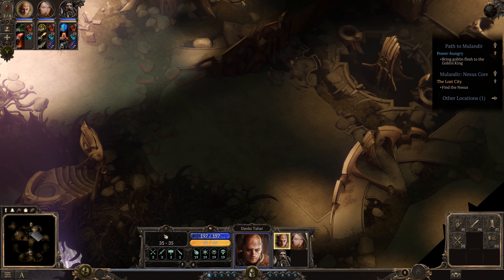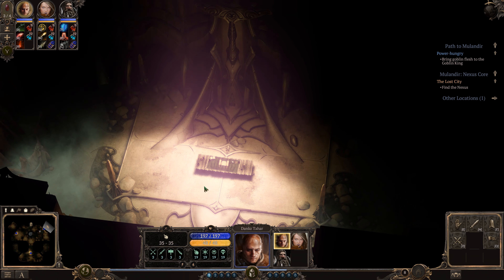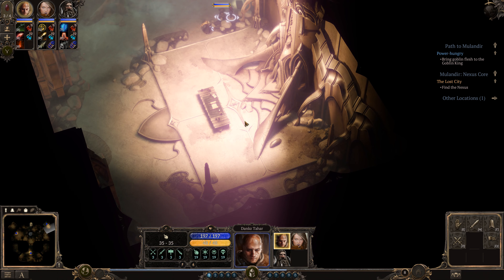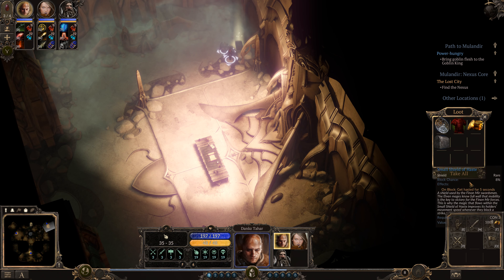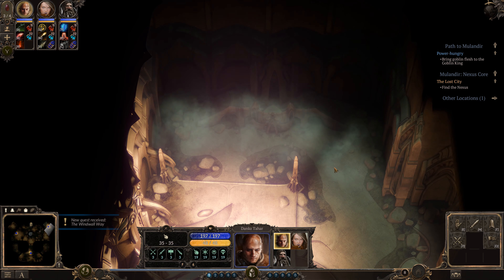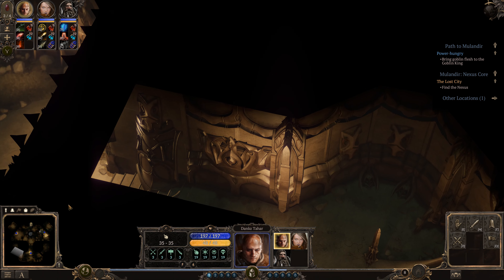What do we have here? I'd expect this would be interactive, but it's not. Again, another one of those. Let's start with leather armor. On block, it's hasted five for five seconds, but it's only 8% chance block. I prefer the... so what's the plan? 20% chance block — I think that's better. Alright, why not? I think that's all. Is there any chance I missed something in here somewhere? Some sort of other room?